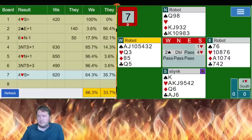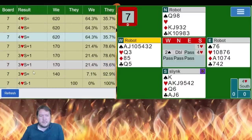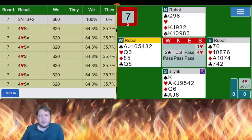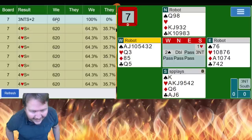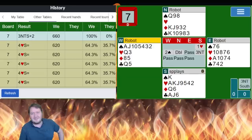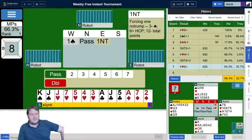64% — everyone was basically bidding four hearts. Someone did get to three no. That's a play.